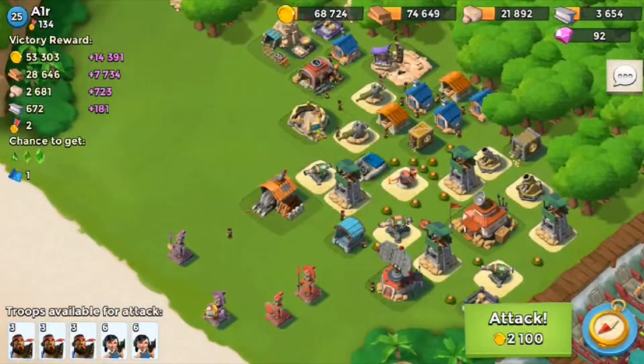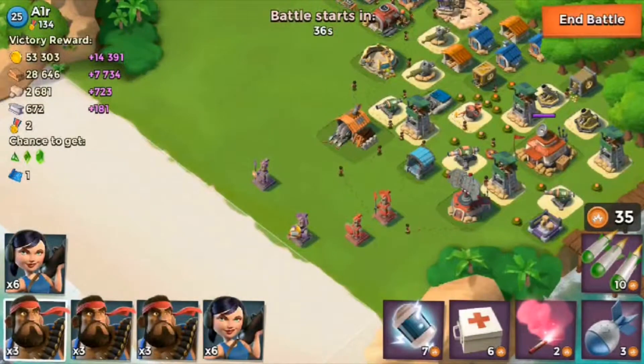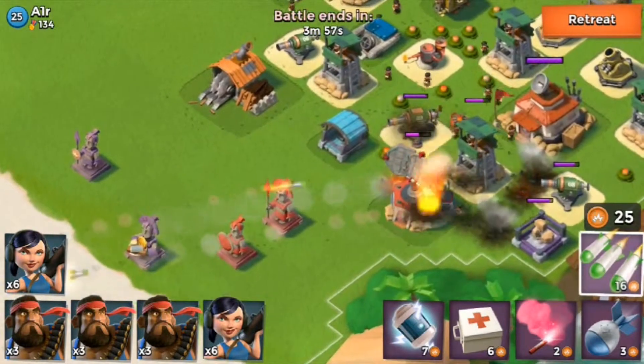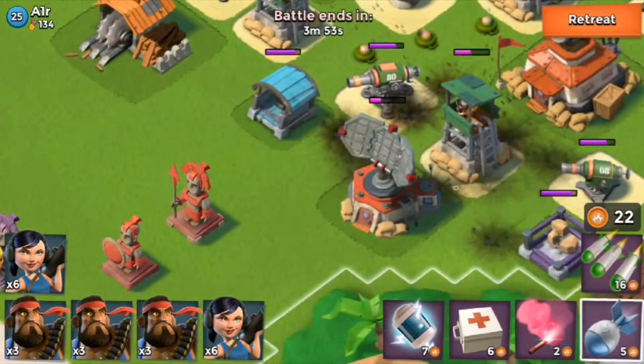So level 25 guy, we should be able to take him out. Let's attack. Now I haven't been on this account for so long. My brother was actually leveling it off for me. But we're going to have to see. I know these flares and stuff are very low level, so we're going to have to see if we can get those upgraded pretty soon.